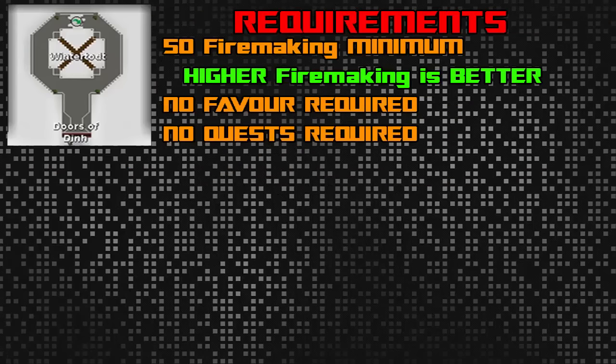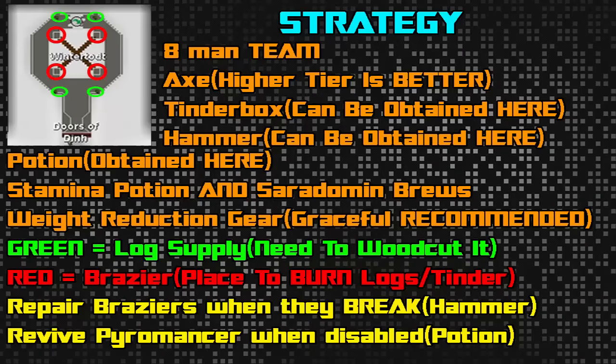You also want a stamina potion and a decent amount of food. You should be able to get multiple kills with 4 brews, but if you have fewer people or you're planning on farming points, I would suggest bringing even more, as you might take a lot of damage and if you have to leave the room, you lose all your points. You also want weight reduction gear such as Graceful, but if you've gotten any pieces of the Pyromancer outfit, warm gloves, torch, or book, wear those as they cause you to take less damage from the boss.